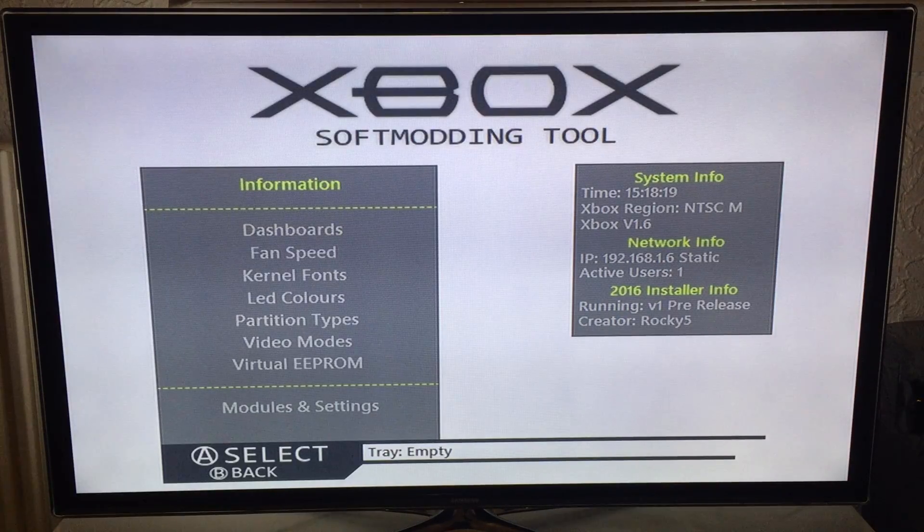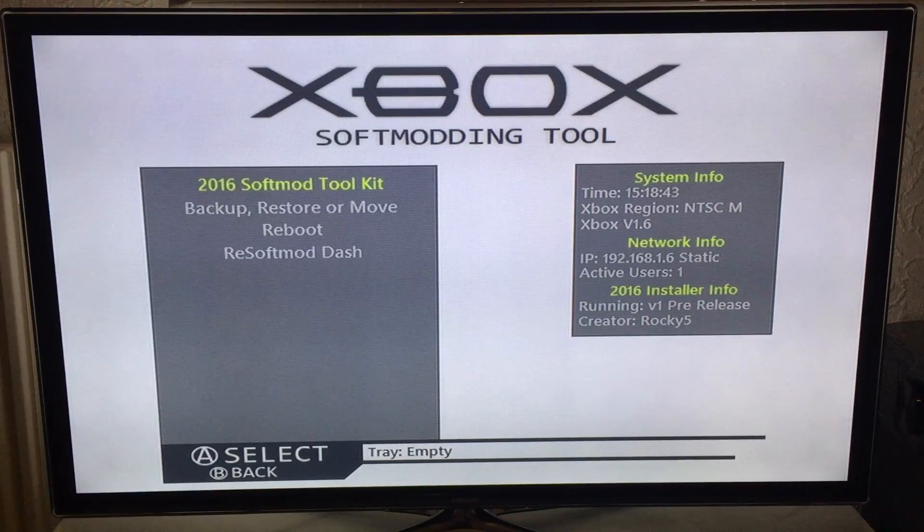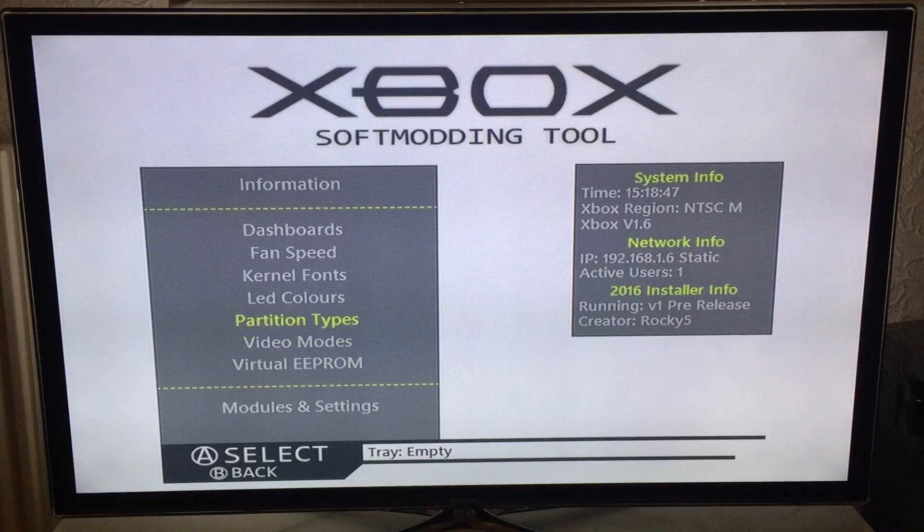If you've been using RC3 or the pre-release version 1, the modules and settings used to have Exit NK Patcher settings. That's no longer needed. Due to the way I do the installation and how the shadow C is disabled in certain parts of the soft mod, you can soft reset out of it now. There's one difference I changed from RC3 — when you installed the RC3 soft mod, the EEPROM Backer Upper would check your kernel version of your Xbox and install the appropriate kernel font, which gives you 100% compatibility every single time and they'll never have an issue.